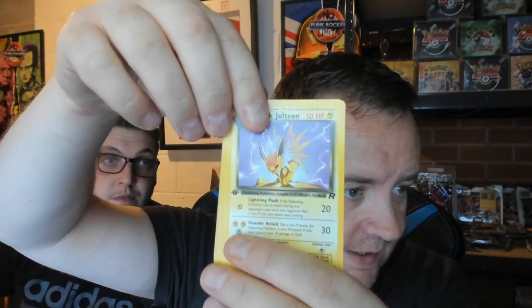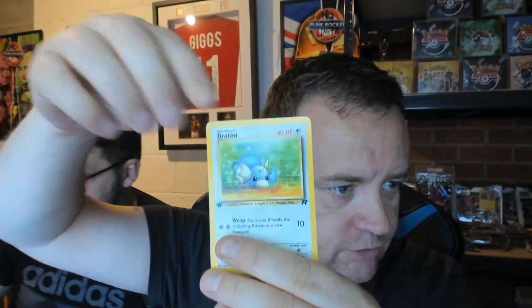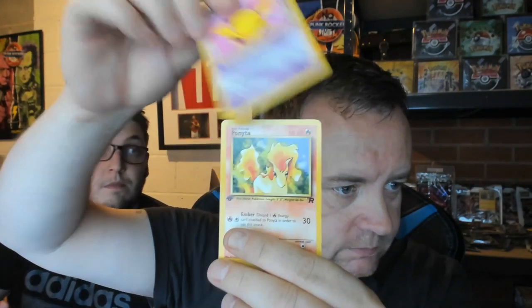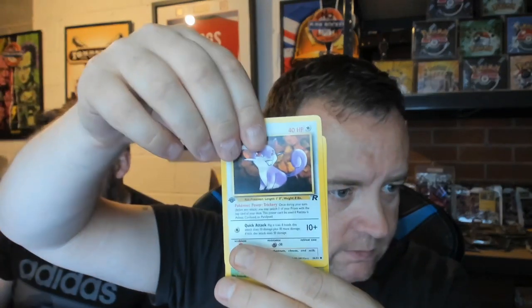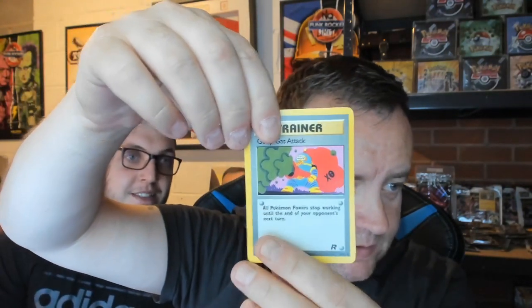It would just be so nice to get a holo in this last pack. Last pack coming up — can we get some last pack magic? One two three. Starting off with a Dark Jolteon again — such a nice card. Dark Kadabra, trainer Boss's Way, Dratini, Drowsy, Ponyta, Rattata, Koffing, Meowth, a trainer — can we get a holo please in this last one? Come on... is it a holo? Nope — non-holo. So unlucky.